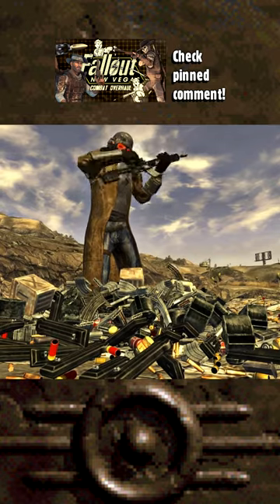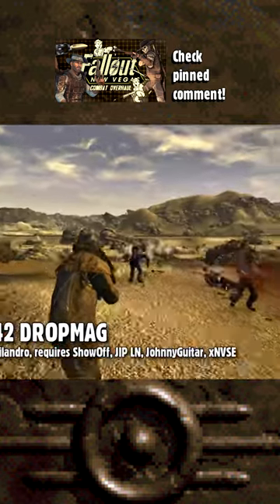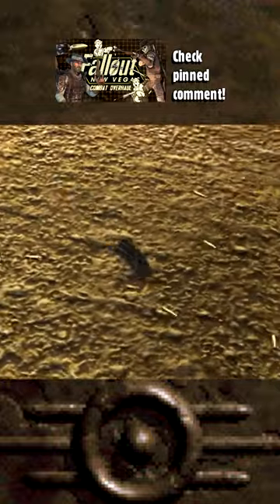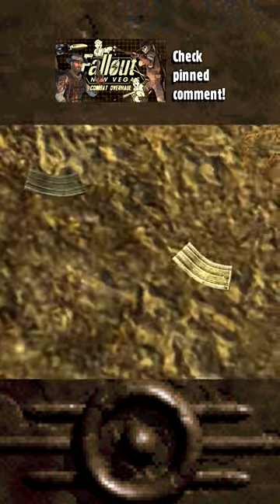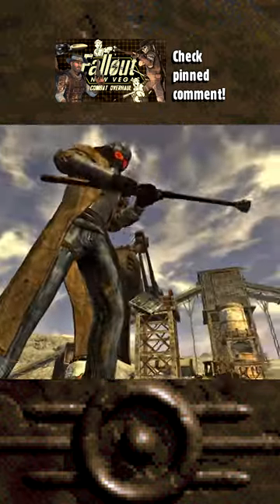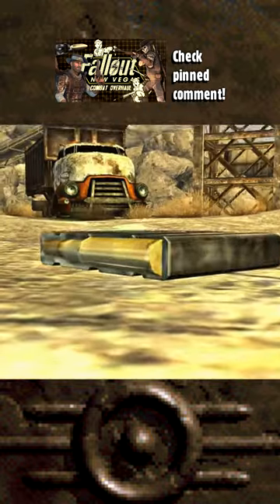Fallout New Vegas combat gets more realistic and immersive with B42 Drop Mag and One in the Chamber. With this mod, upon reload, you will actually visually drop a magazine which makes the game more immersive. Whether or not the mag has leftover ammo in it, which is also visually represented, depends on your settings in the MCM.